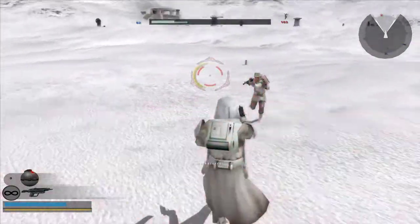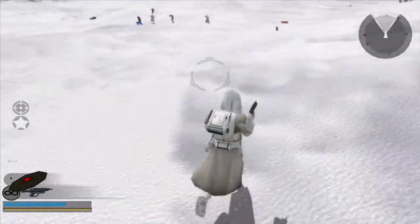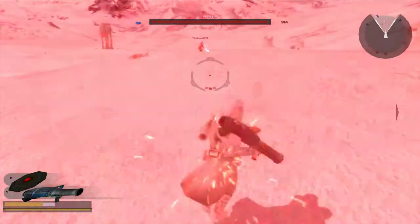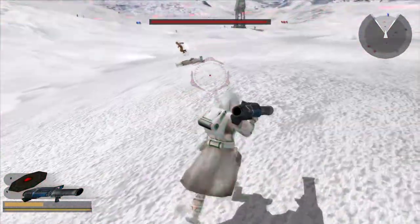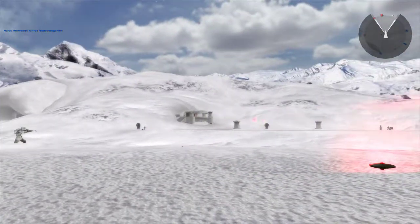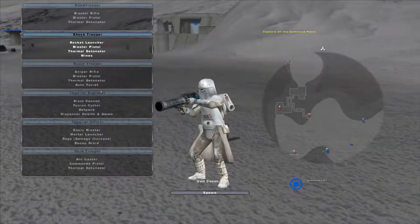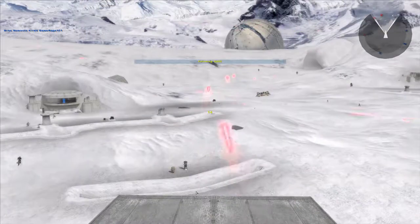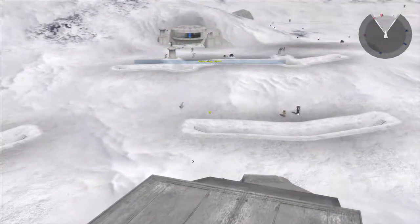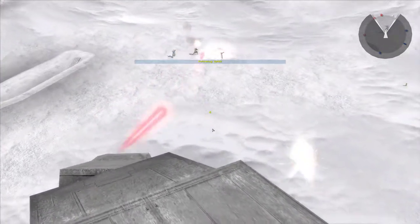I'm coming for you, Empire scum! Empire! What are these? Oh — mines! Oh no. Oh yes. Where are you — is that you over there running in the distance? I think that teammate just killed me. That's a teammate — I thought that was an enemy at first. Let's go! Oh yeah. I think I just got killed by a teammate.